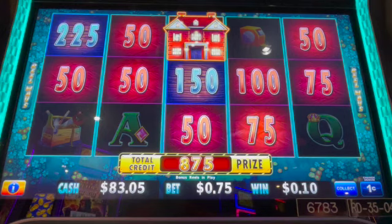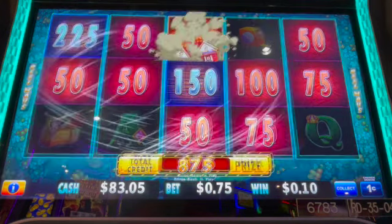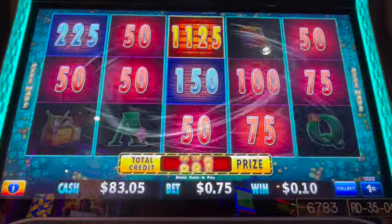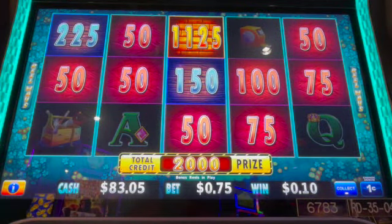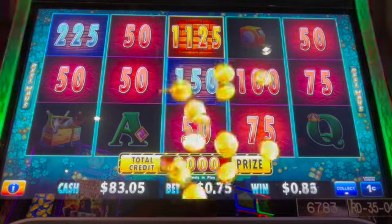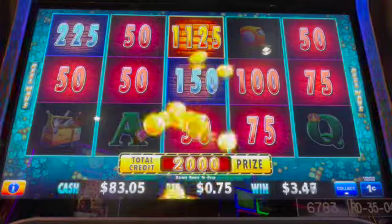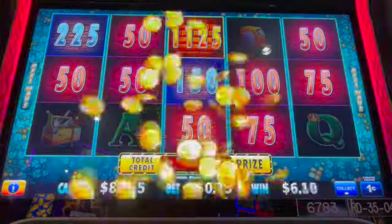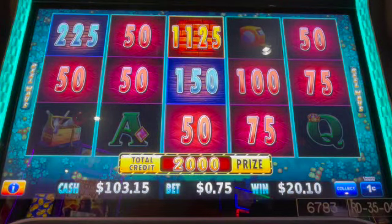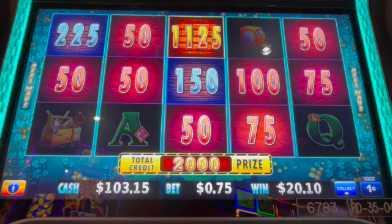Eight dollars and 75 cents — let's see if we can get a coin. Eleven dollars — it's higher than the mini; the mini is only $10 on one cent. We made it over our $100 initial, so we saw that $20 bonus. Let's go ahead and up our bet to $1.50 and see how it goes.